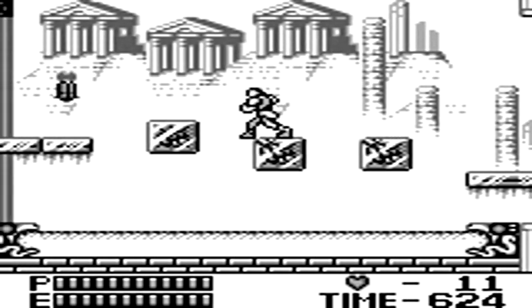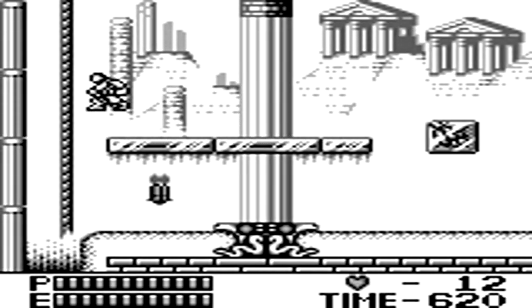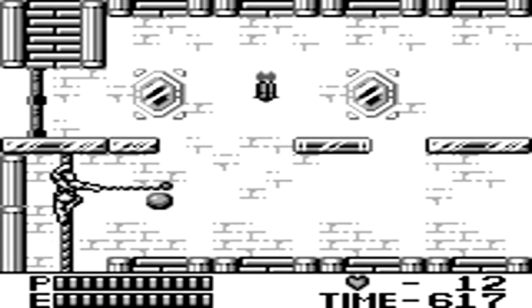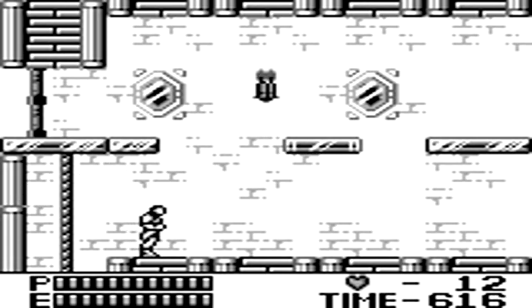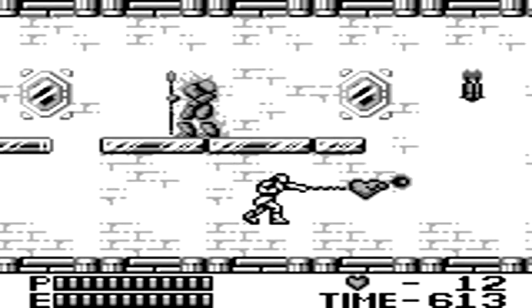Castlevania 2: Belmont's Revenge looks pretty much like your typical old-school Castlevania game. You have your health bar at the bottom along with the health bar of the boss of that particular level, your heart meter showing how many hearts you've collected to use for your weapons, as well as a timer.